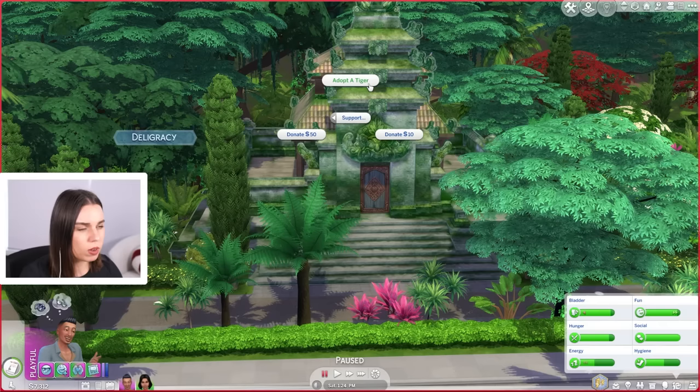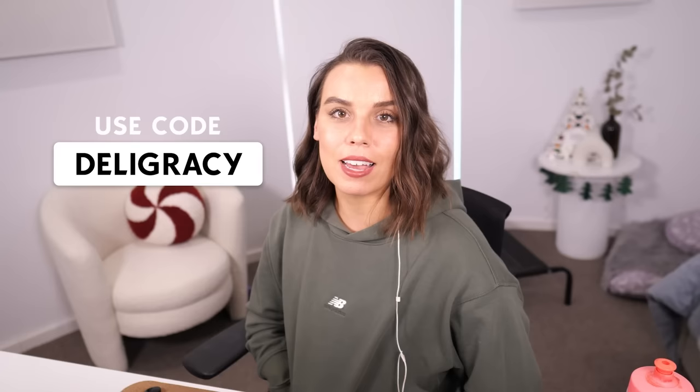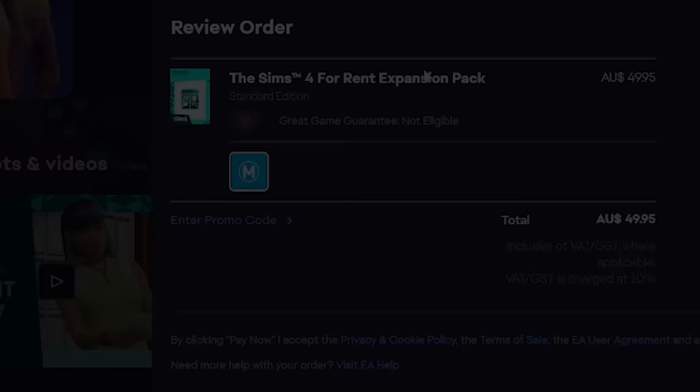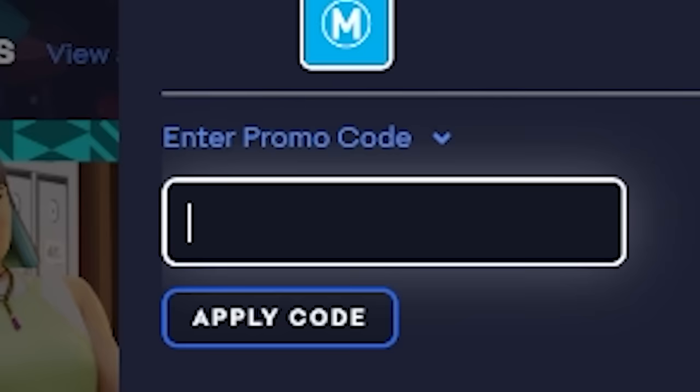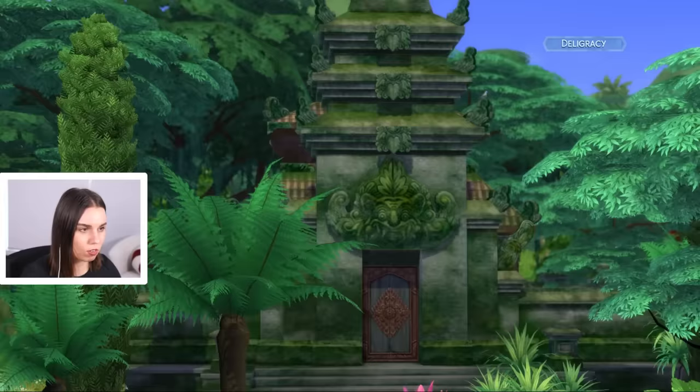Is this it? We can sneak into it when it's dark, visit it today, or support by adopting a tiger or donating. How much does it cost to adopt a tiger? Let's head over and adopt a tiger on behalf of Oppa — it's what he would have wanted. If you're enjoying this pack or interested in any other Sims title, you can support me as a creator using my creator code, Deligracy, in the EA app or on the sims.com.